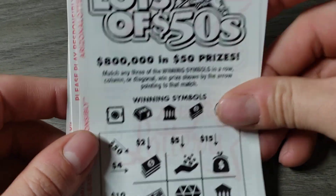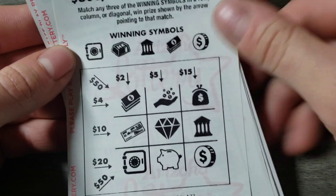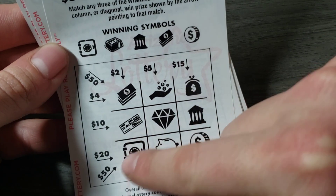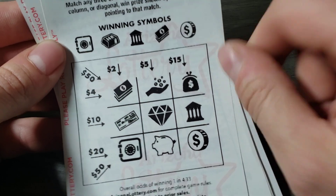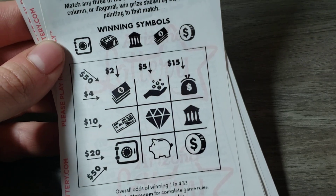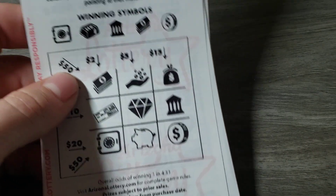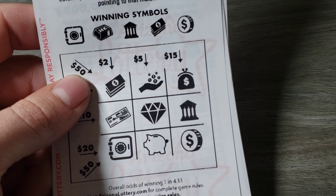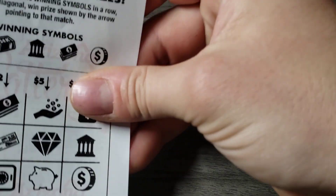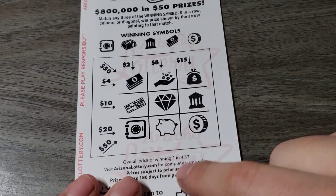These are two-dollar Lots of 50s. The way it's played is these are your winning symbols, and if you get three identicals in a row, you win the prize. Like if you had that symbol three times, you get two bucks. I really enjoy fast plays. We got 10 of them today, so it's a $20 session.